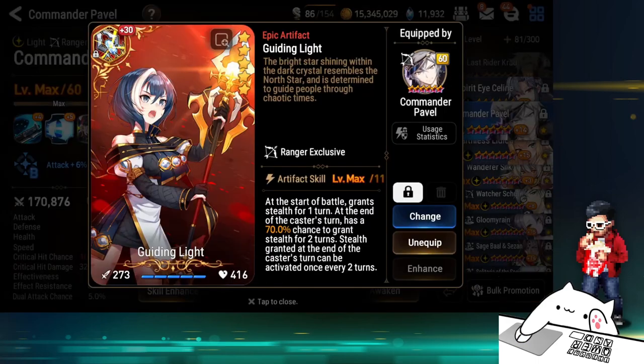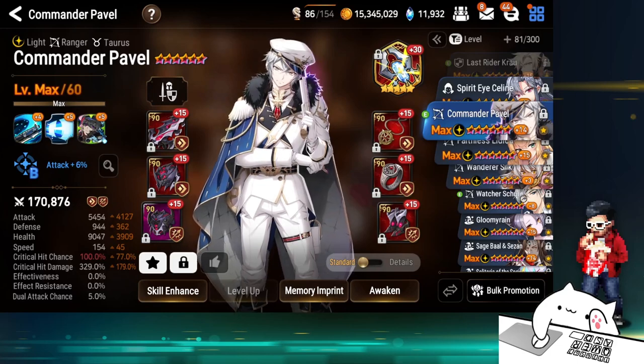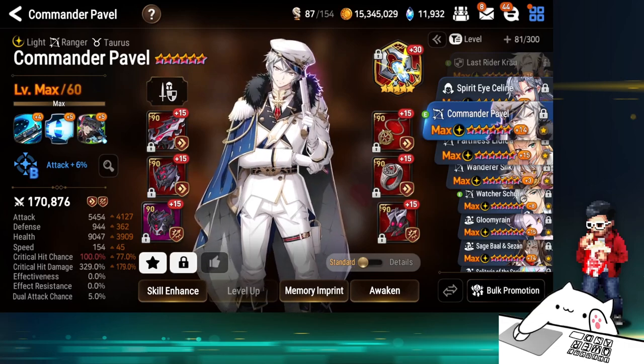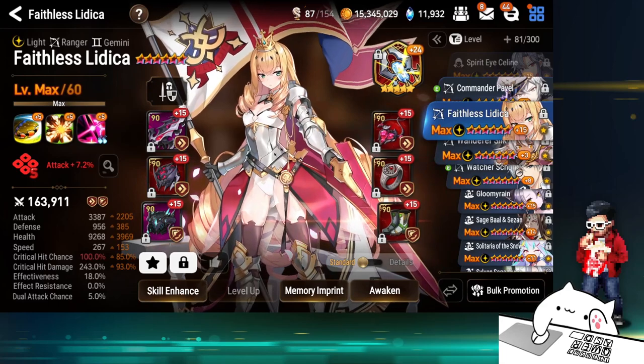Commander Paul — on my highest amount of Guiding Light because I needed that flat attack to get his attack higher. With Hua Young's nerf coming, I put arena slates into her to get the S, but I'll most likely recall it and give it to Commander Paul. I really like him — he's super good into arena cleaving, guild war cleaving, and RTA cleaving setups. I use him in all aspects of PvP, so I feel he's worth one or two slates.